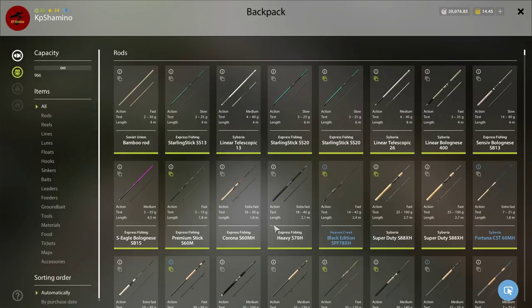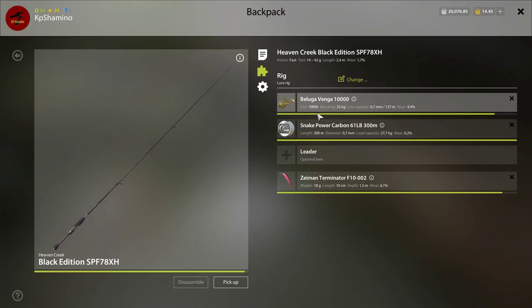For the setup: I'm going here with my Venga — you don't need to go with the Venga, but you need to have decent gear for these fish because they fight like a beast. I'm going with 27.7 kilogram fluoro line; it's a very high line test and still it's going to give a very big fight. The 7 kilogram fish took me a couple of minutes to get in. This is a very good lure for it — the Zayman Terminator F10.